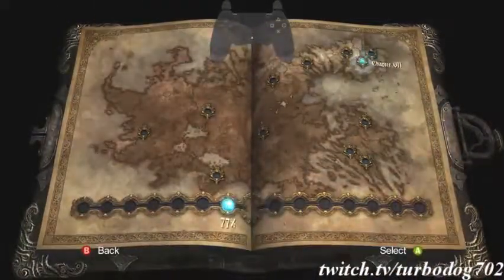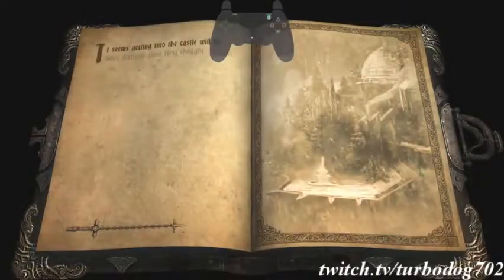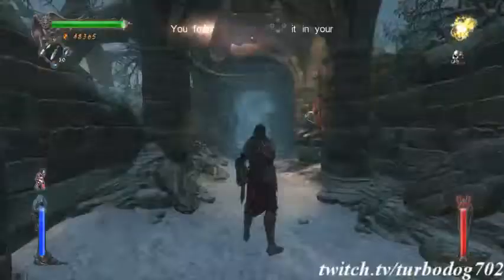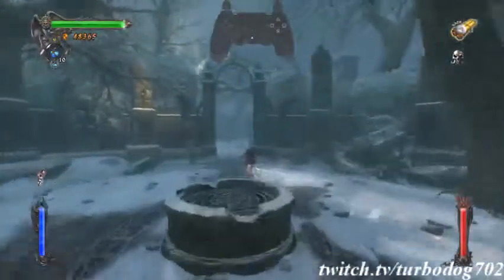That's the end of Castle Courtyard. Maze Gardens — getting into the castle. Maze Gardens has a few intended ways of doing it. I'm going to do it the intended way and then show you a skip.